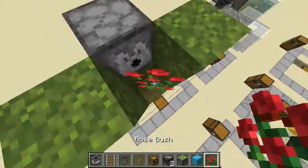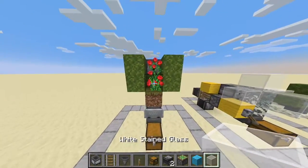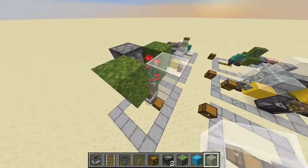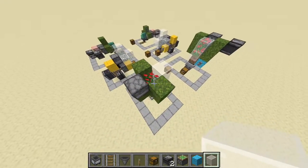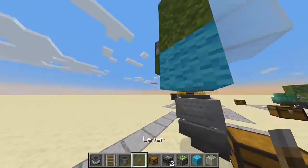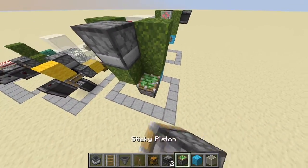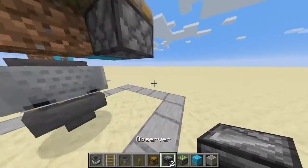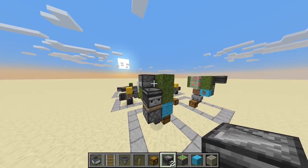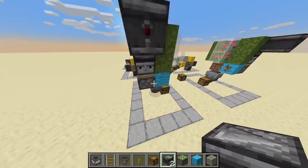Here you place the dispenser like so. Rose bush here in terms of the flower that you want. You also need some blocks here — I like to put glass so I can see how the farm works. Here you place a block with a lever on top of it, with a sticky piston here, some redstone facing this way, and an observer facing this way.